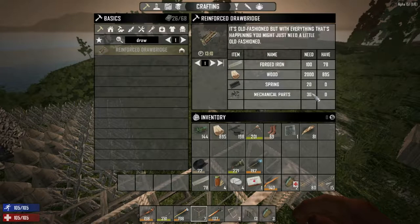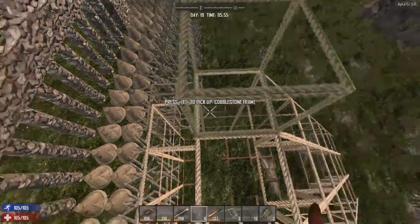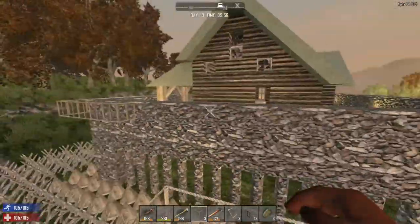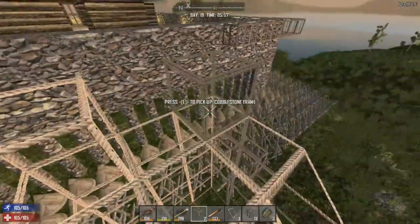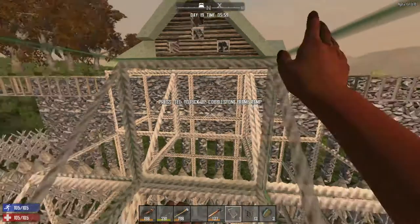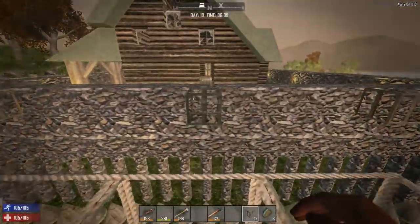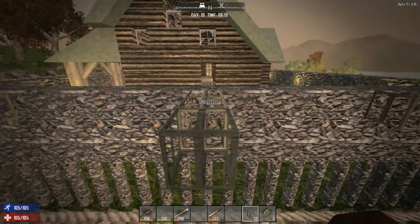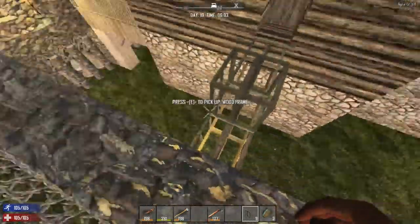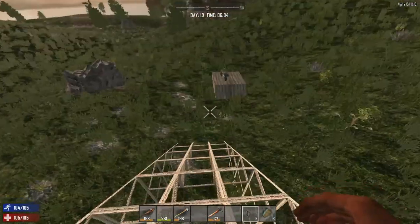In the meantime we restore back to the old way. I was hoping we would build that - now I'm gonna need all those mechanical parts. It's like 2000. Let's take a look: reinforced drawbridge - wood, forged iron, springs, mechanical parts. So that's the trick. We need to do a store run, run to the town and do some looting there, probably briefly with the wrench, to get some mechanical parts.